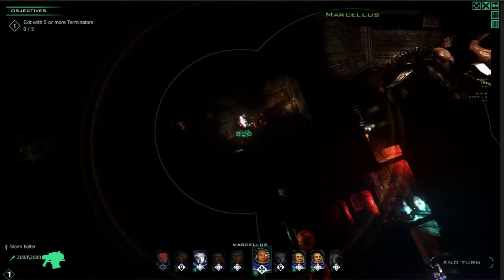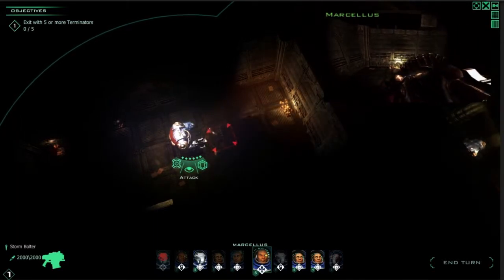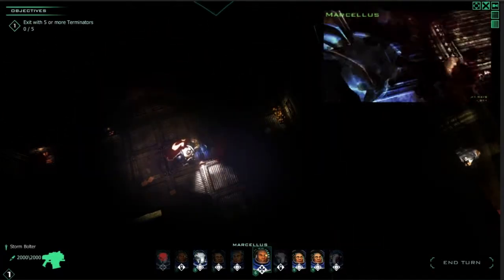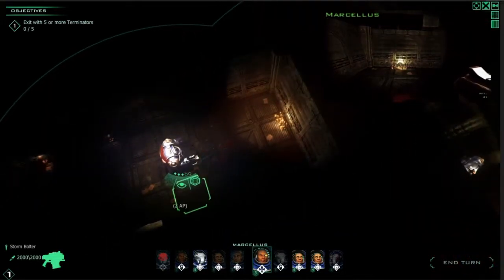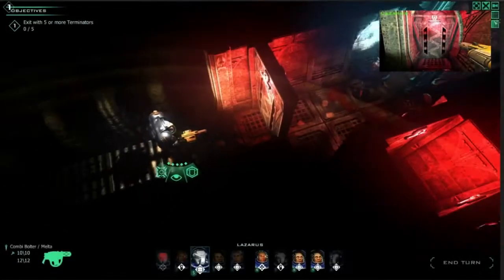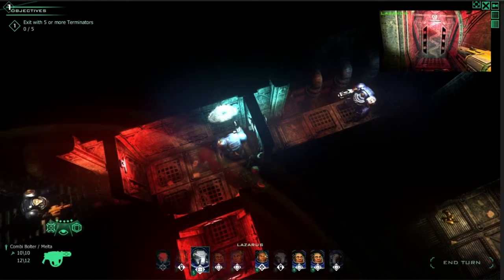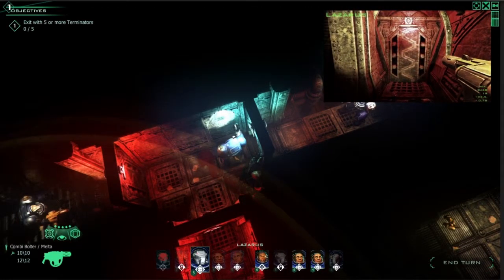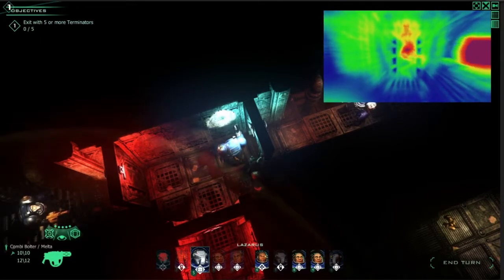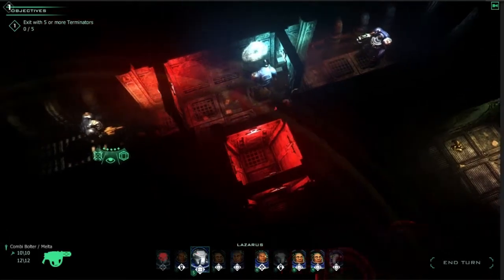I'm going to show some melee combat. I have a Genestealer in front of me — let's see if we get a successful hit. That was a lucky one. Melee combat is very risky with Genestealers; it will most likely kill you, so it should be avoided. Another new thing is that we've evolved the point-of-view camera. You can make it bigger or smaller, enable heat vision to see Genestealers in front of you, or hide it entirely if you don't like it.